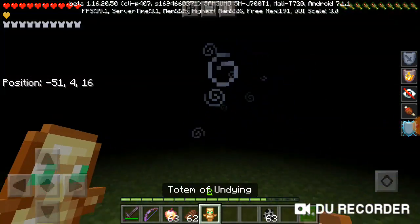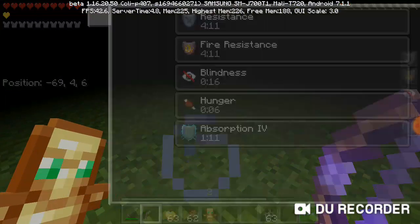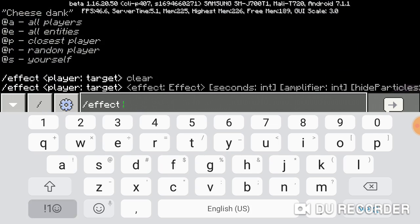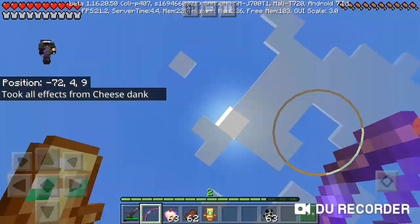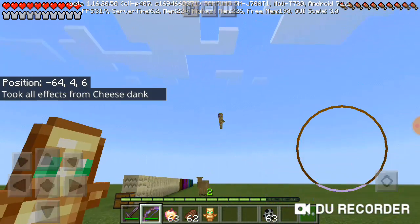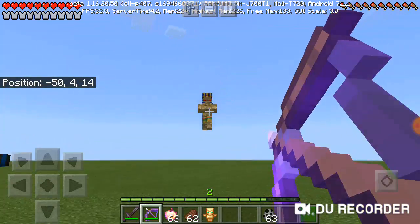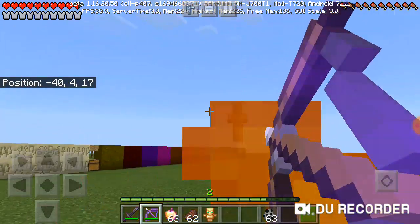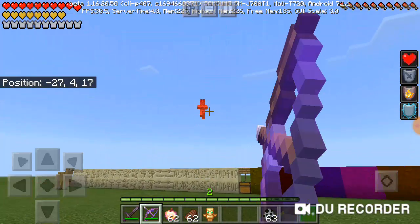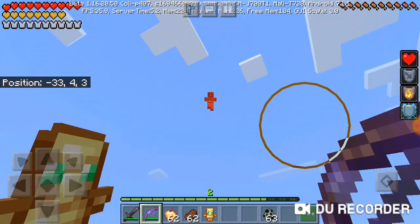He gives you a totem of undying after you defeat his first stage. In his second stage you just have to hit him once. He applies blindness. As you can see he's pretty high up — he'll keep trying to attack you and you need to get good hits in. He'll be very challenging, but luckily you'll be fighting him in the temple structure. Bring a fire resistance potion if you have trouble.